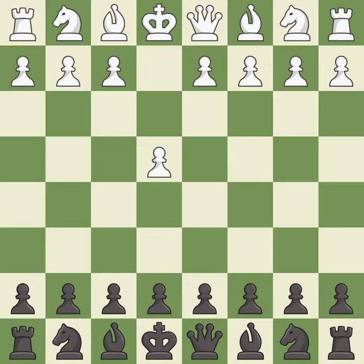The Sicilian Defense controls the d4 square with the c-pawn. c3 prepares for a quick d2-d4 pawn break, hoping to recapture on d4 with a pawn rather than a piece.